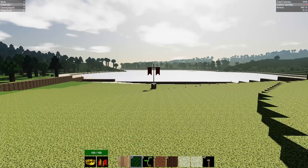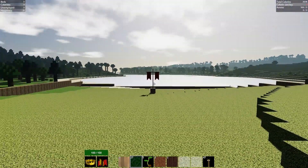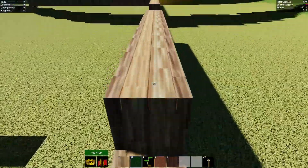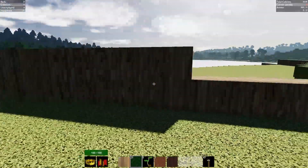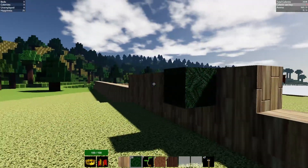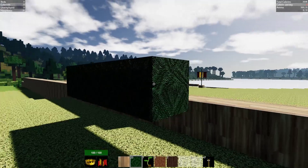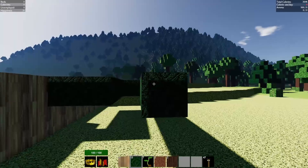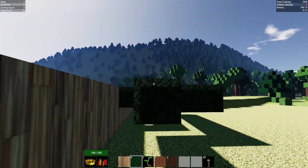The zombies are trying to get to this banner. Every time a zombie gets to a banner, you lose a colonist — they smack it and lose a colonist, or they will kill colonists on the way to get to the banner. It's pretty much a tower defense game in block form. Our goal is to make this as convoluted as possible to get through here, and I'm just going to set up a very simple little maze.